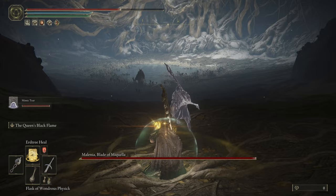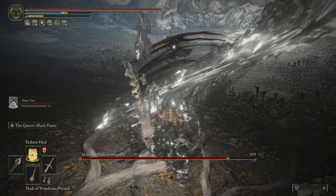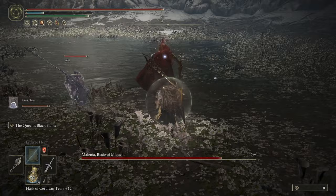This will cause your Mimic Tear to have the Shabriri's Woe Talisman, which has the effect of constantly attracting enemies' aggression. Meanwhile, you will have removed that aggro-inducing talisman from yourself. Therefore, Melania will be almost entirely focused on your Mimic rather than you, which takes a lot of the pressure off.